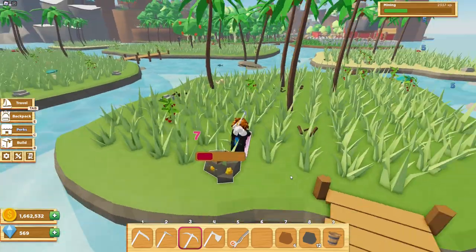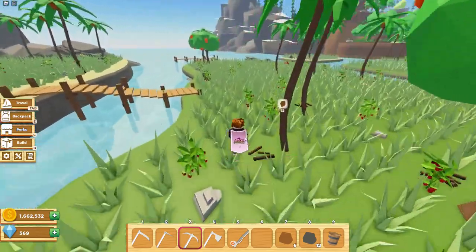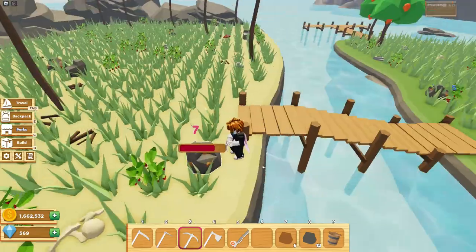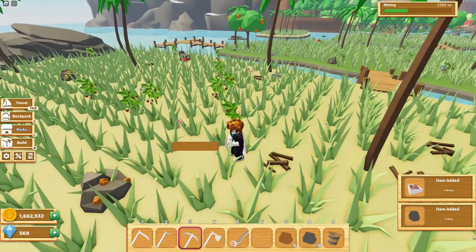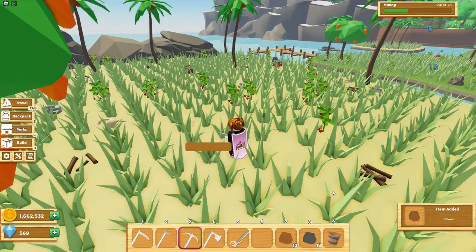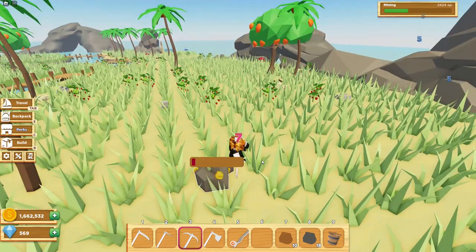Let's try with this gold rock. There we go — this time we did receive an extra piece of gold, bringing the total to three. This boost does give you a chance at an additional ore or rock. But as of right now, I don't really see the purpose of using it because rocks and ores don't really have a significant purpose. If you want to get additional ores, definitely use this boost, but I probably won't be using it.